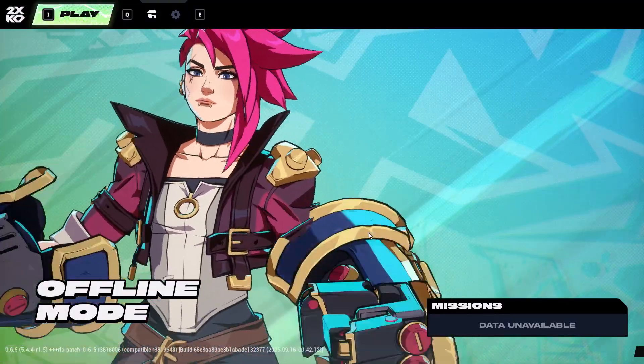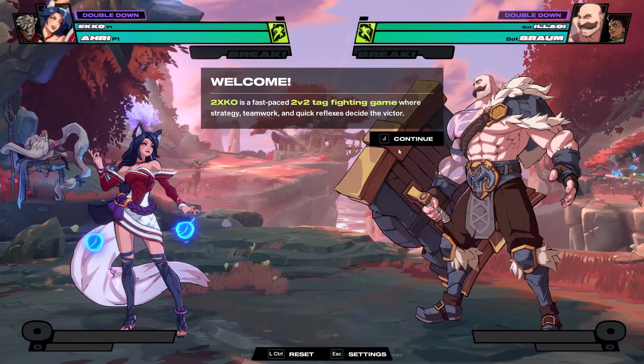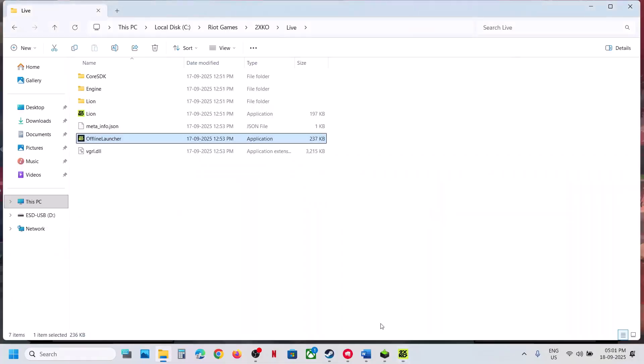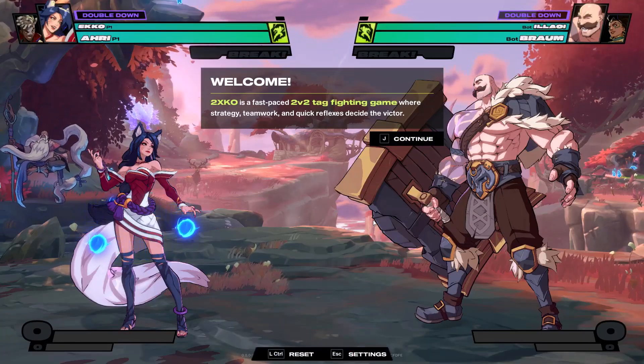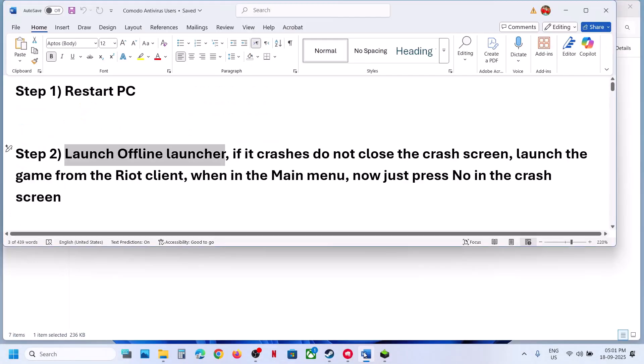You can keep both running, or you can close the offline launcher and keep only the online one. This has worked for many players, so it might help. That step should work — if not, move to the next step.